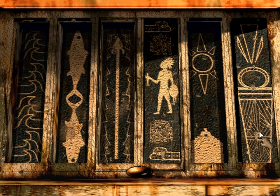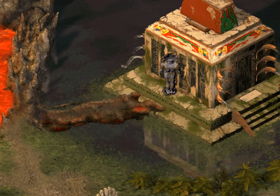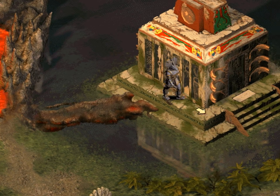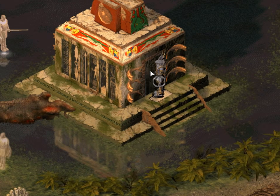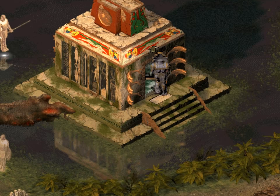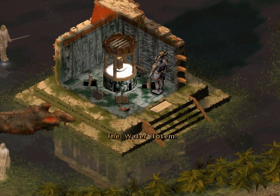These are actually baskets - it's kind of hard to tell, but that's what they are. And then this is the warrior. I guess the temple was filled with water? Makes as much sense as anything. Now if we step on the plate, it will open the door. And here we find the water totem.